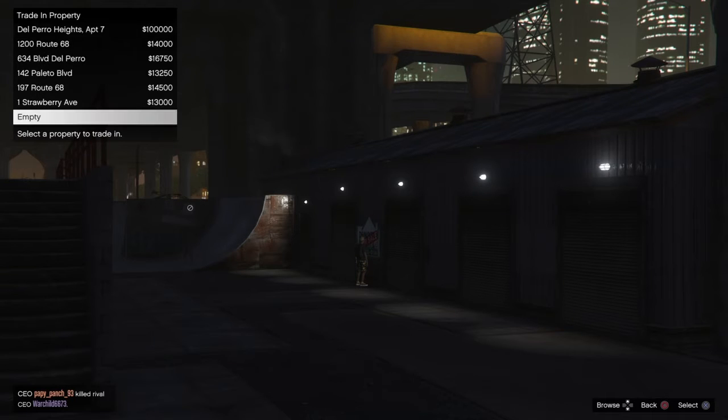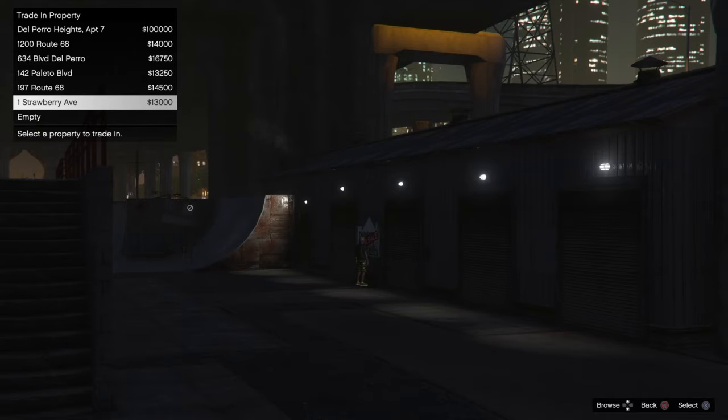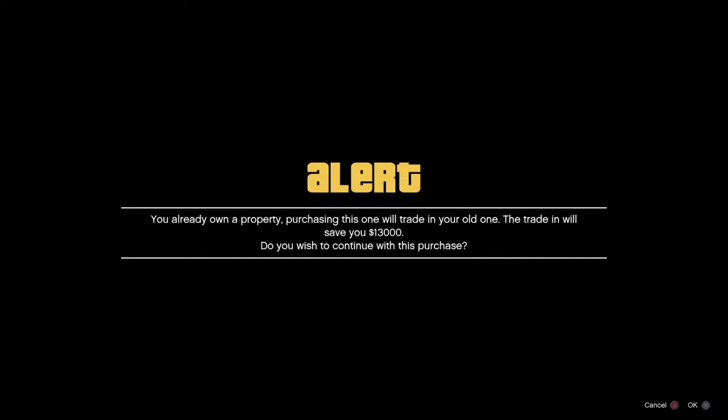Now for the slideshows, I have 1 Strawberry Avenue because I was doing the glitch before. For you, it should say that you only have 5 properties and the 6th slot should be empty. If you're new to the glitch, make sure that the 6th slot is empty. Once that slot is empty, you're going to click Go Ahead and Buy at the 6th slot and press OK.